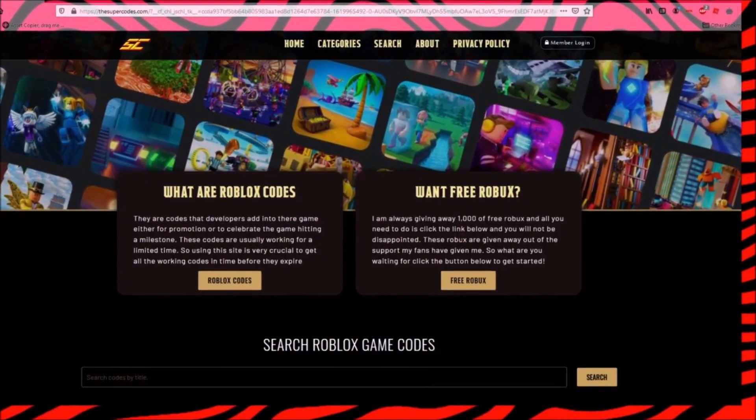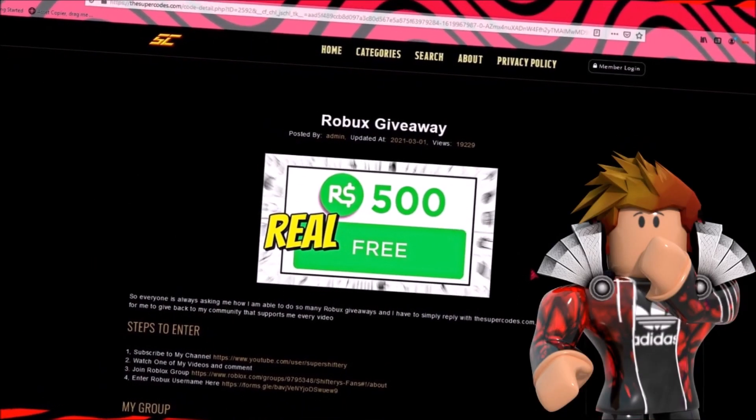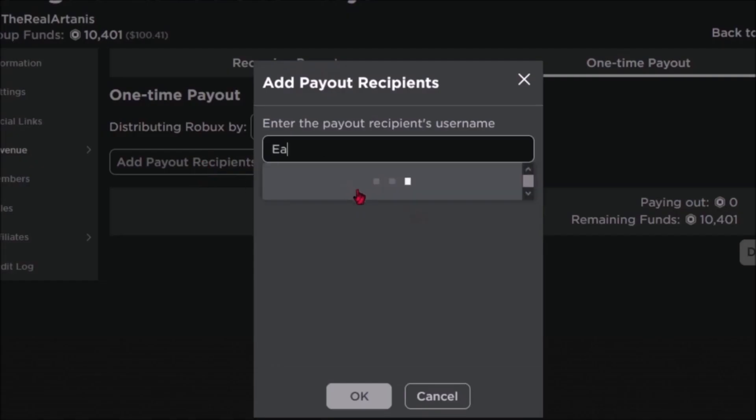Once you're on the website TheSuperCodes.com, just scroll down and click the button that says free Robux, and complete the steps to get 10,000 free Robux. Here's the lucky winner that received 10,000 Robux.